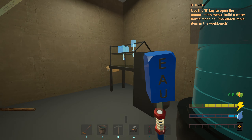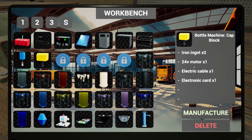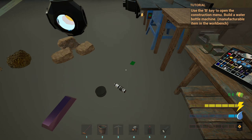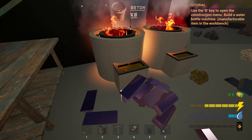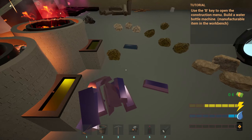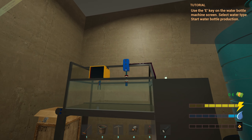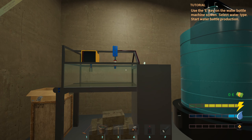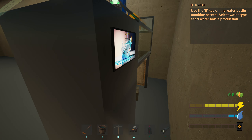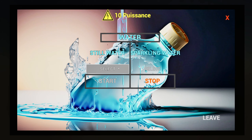Iron ingot pipe - yep, we can do that. There we go, and the next thing is this - yep, we can do that. Perfect. Put that up there. Use the E key on the water bottle machine screen. Select water type - oh, you're joking. Sorry, we can still get to it. What did it say? Select water type, start water - water bottle production. So let's go for still water.